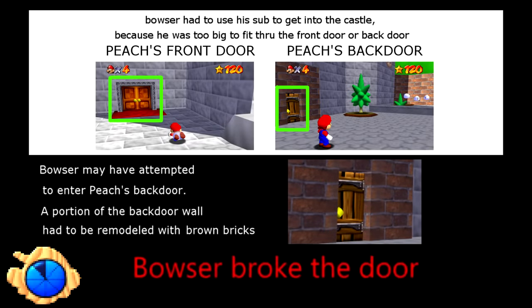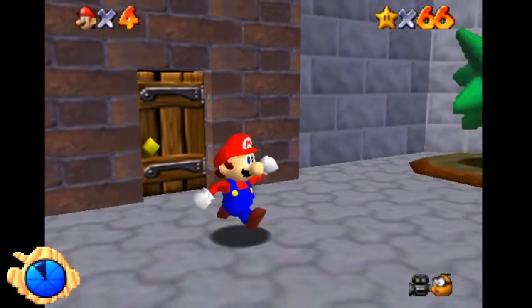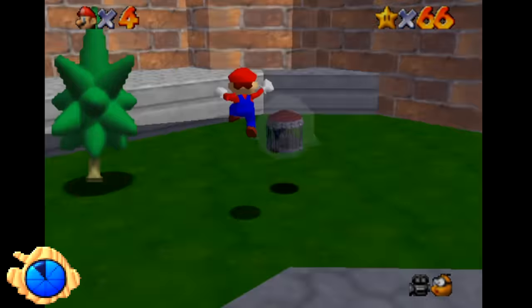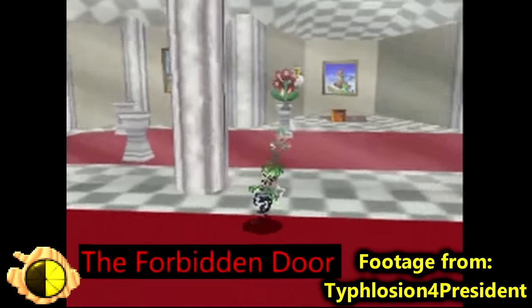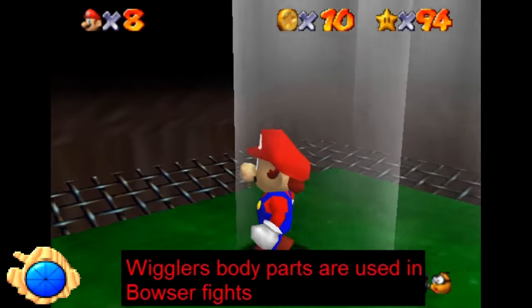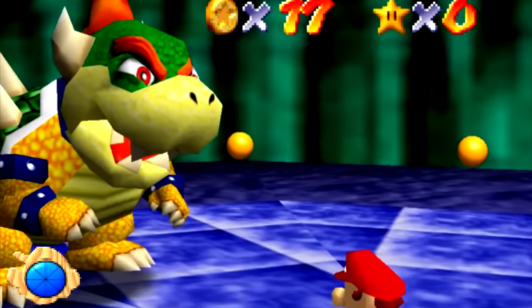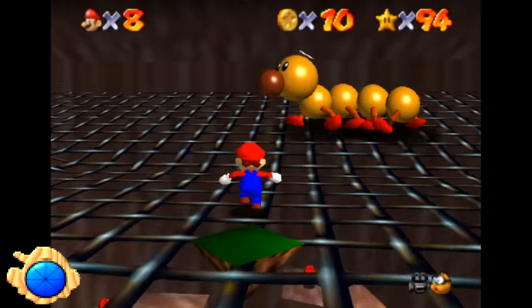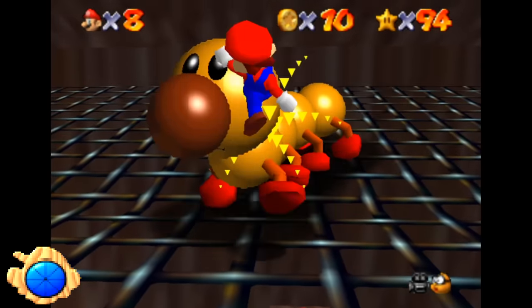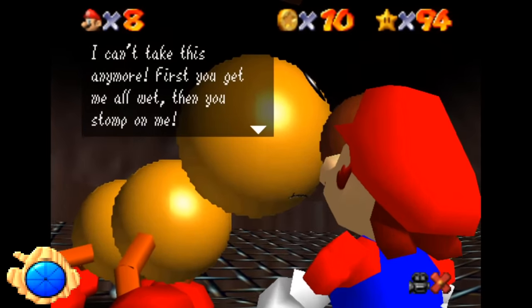Bowser Broke the Door. The door that leads out of the castle courtyard has a layer of bricks around it, which could imply they were placed there after the door had been broken through — the bricks mismatch the colors of the rest of the wall, and the possible hole they're filling is suspiciously Bowser-sized. Forbidden Door: possibly just the one in the mirror room. Wiggler's body parts are used in the Bowser fights: the yellow spheres bordering the Bowser arenas look similar to Wiggler's body, but if you replace Wiggler's texture, the spheres don't change — they're not actually using Wiggler's body parts.